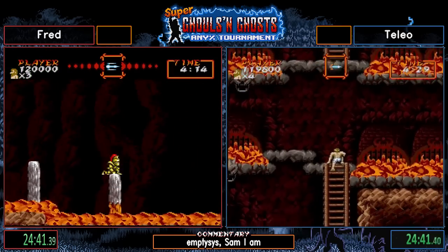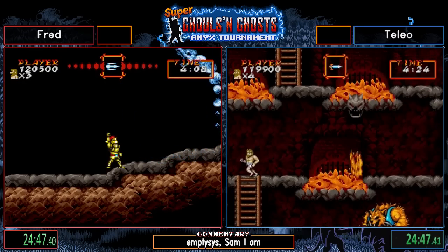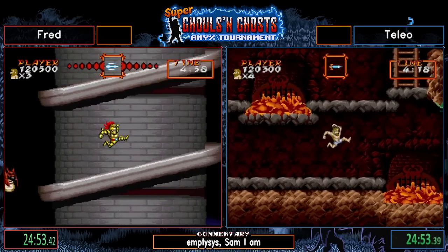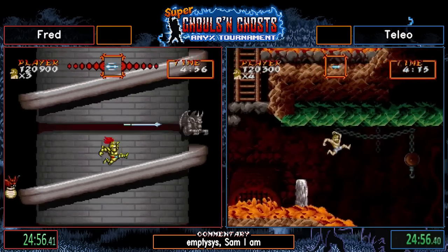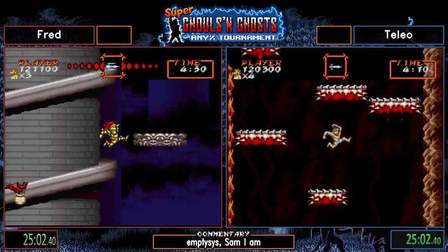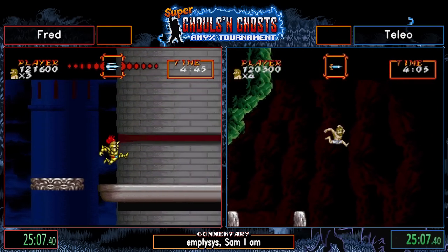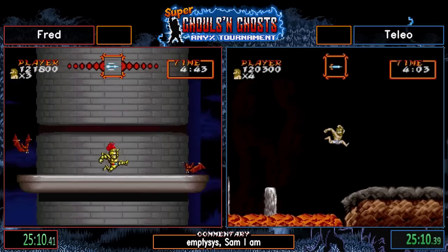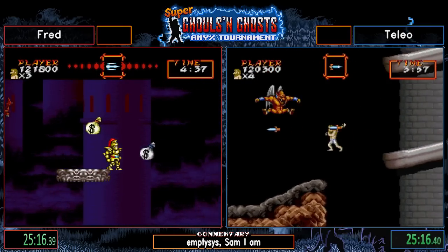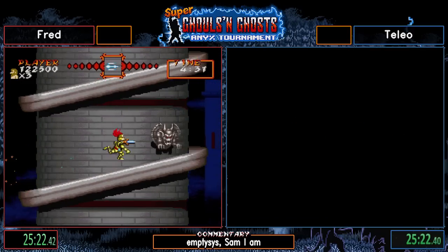Talio got hit. What you're going to see from Talio is roughly the same strategy he used last loop when he got hit by the armor. He's going to get his bronze armor back. Another thing you could do is go for an intentional death after the checkpoint, which is slightly slower but somewhat easier and more reliable. He's taking the intentional death — which is smart. I respect that.